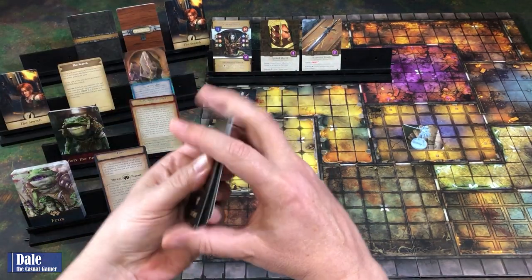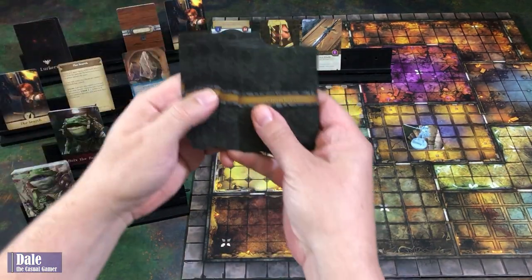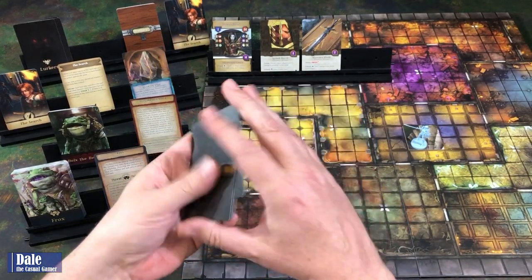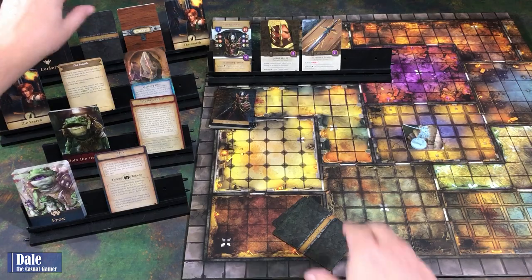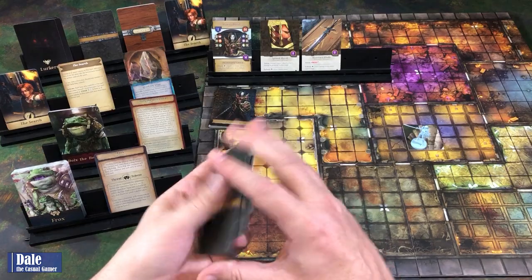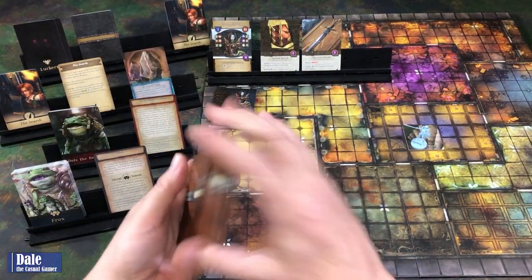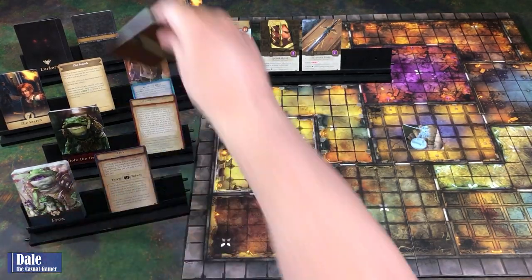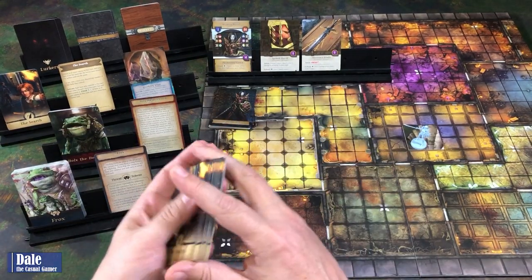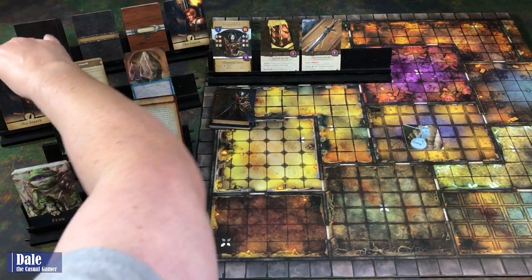For the quaking altar, activate: each hero may discard an armor token to change an altar die to a result of their choice, and each hero in the altar's room may gain one armor token. If we have this in our rune stack, each figure gains an armor token. Then we have our lurker stack, our feature card—somewhere in the bottom three is going to be the actual altar, so we're going to have to go through at least six, maybe eight to find it. Then we have our search cards and clue cards.